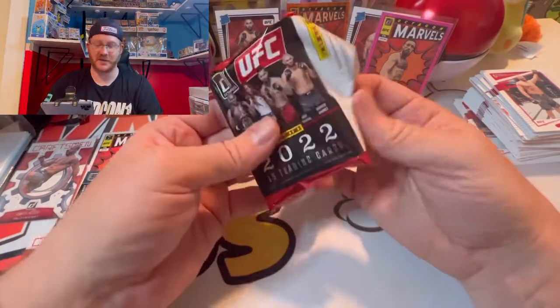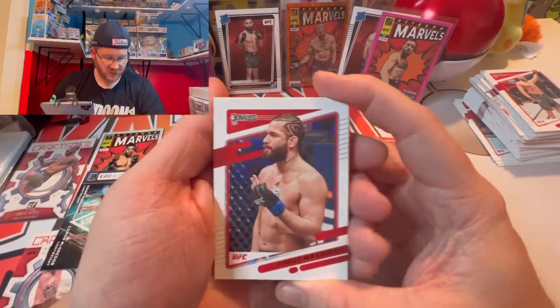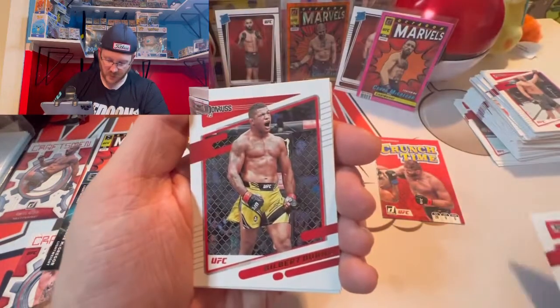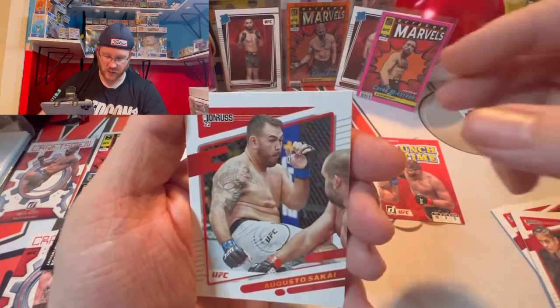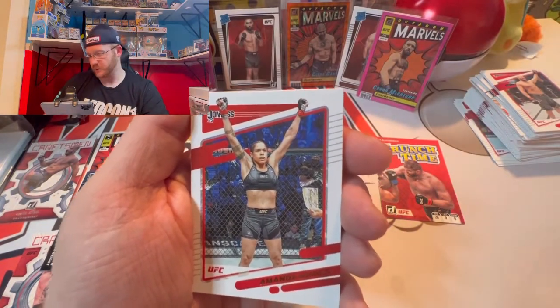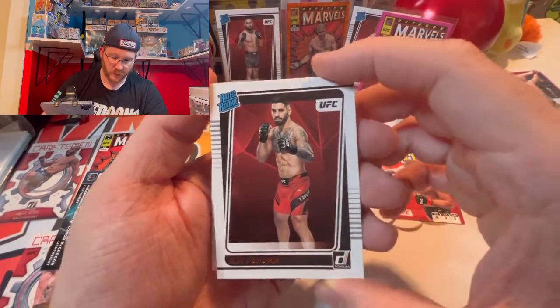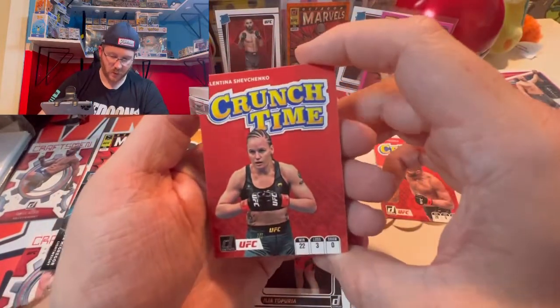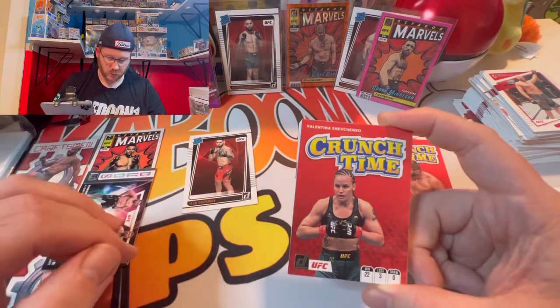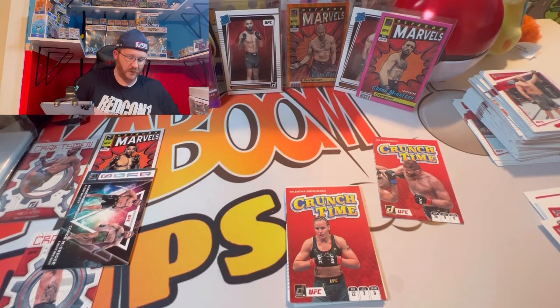Can we pull something better than the Conor McGregor? Last pack — let's pull some last pack magic. Jon Jones is my favorite fighter, has always been — even with his legal trouble — curious if he's in here. We got Jorge Masvidal, Gilbert Burns, Miesha Tate, Cynthia Calvillo, Augusto Sakai, Amanda Nunes — beast she is. And then we got another rated rookie — Isla Tapura. And then we have the Szyvanko card — or Joanna — I'm not sure Szyvanko won that fight.